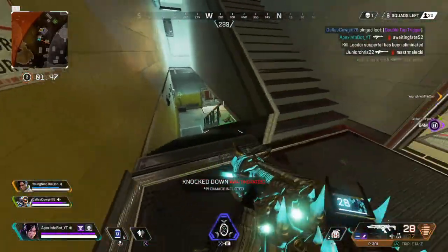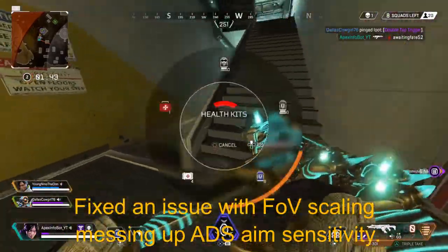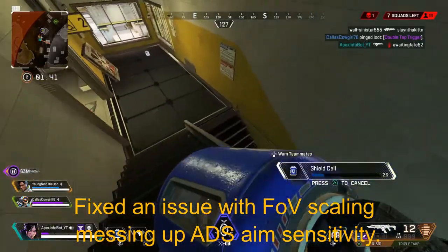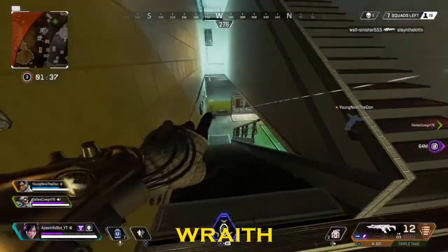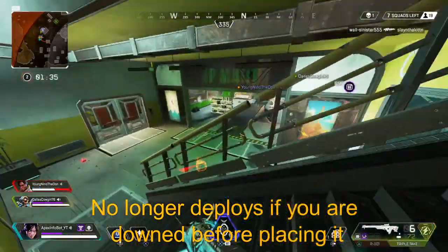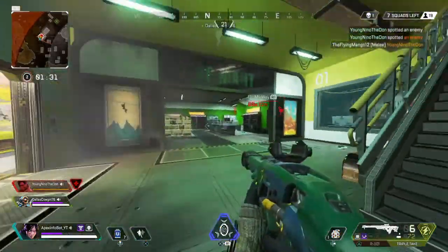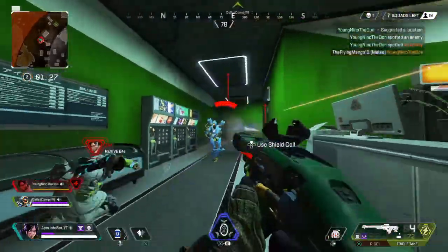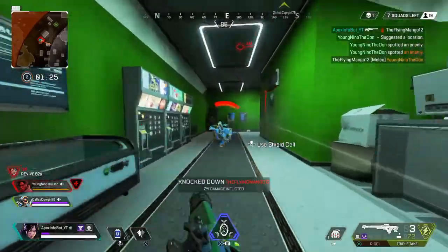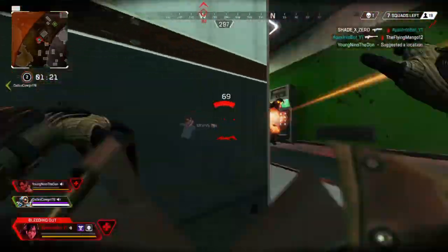With Octane, they fixed an issue with his field of view scaling messing up the ADS sensitivity. With Wraith, the Dimensional Rift no longer deploys if you were downed before placing it - so if you were setting a portal and got downed while trying to place it, before the portal would get placed, now it no longer gets placed.